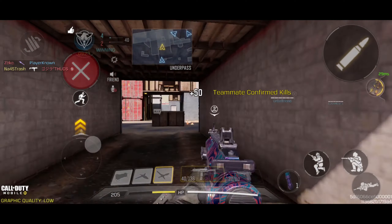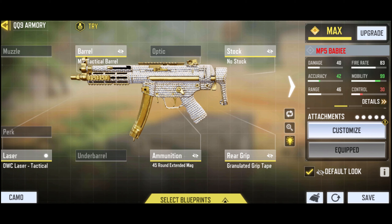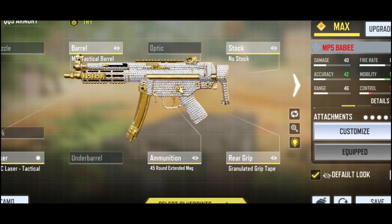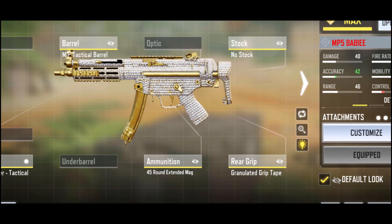First, I'll go over my honorable mentions, and they are the QQ9 and the GKS. This may upset a lot of people because so many players love these guns, but the QQ9, even with its 10mm ammo, is just too inconsistent in its damage and time to kill to be very reliable. This is due to its awkward arm hitboxes.